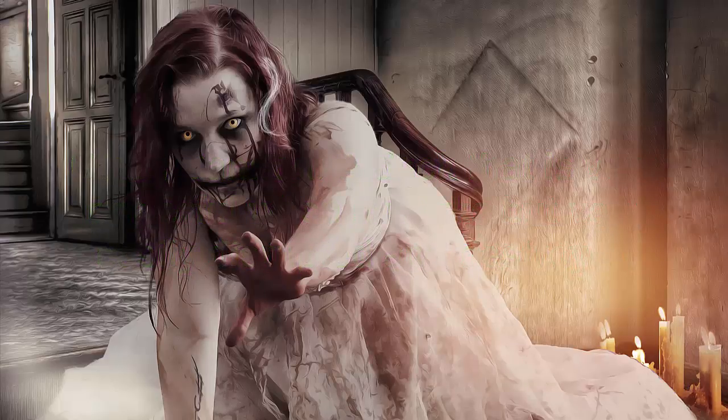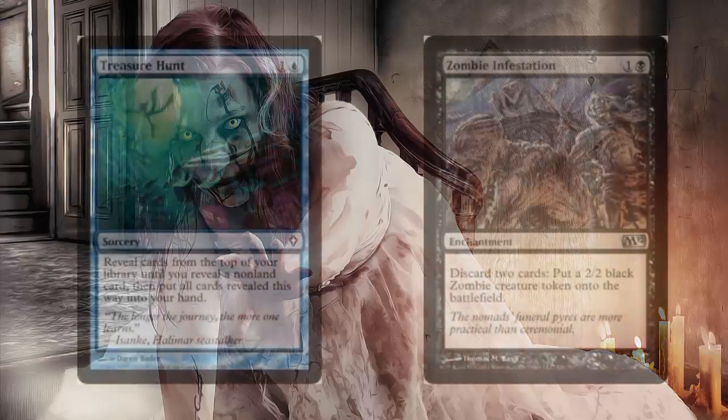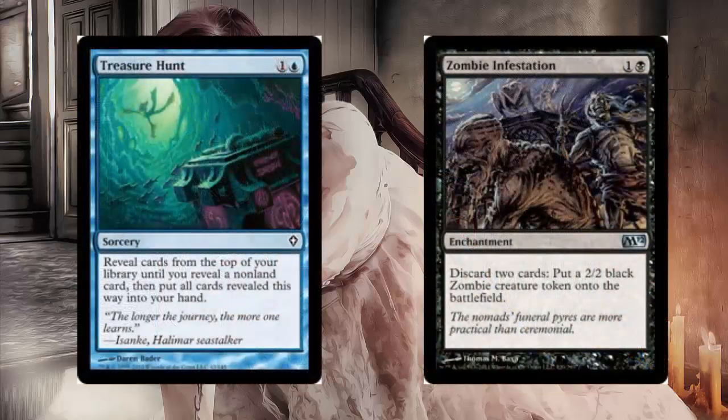Let's just go over the basics of the deck. The deck basically centers around two cards: Treasure Hunt and Zombie Infestation. Essentially, what you're going to do at the beginning of the game is mulligan cards until you get a Treasure Hunt in hand, which is pretty common, but if you don't, you want to go all the way to one and just hold there. Hopefully you'll draw it — if you don't, you might just lose the game, but it's actually fairly common, and this deck mulligans really, really well.